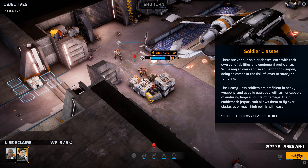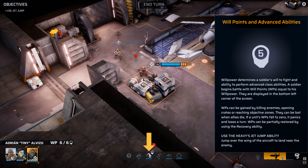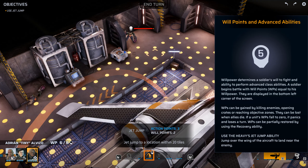The various soldier classes each have their own set of abilities and equipment proficiency. While any soldier can use any armor or weapon, doing so comes at the risk of lower accuracy or fumbling. Heavy class soldiers are proficient in heavy weapons and capable of large amounts of damage. Their emblematic jetpack suit allows them to fly over obstacles to reach high points with ease. Willpower determines the soldier's will to fight and ability to perform advanced class abilities. WPs can be gained by killing enemies, opening crates, or reaching objective zones; they can be lost when allies die. If will points fall to zero, a soldier panics and loses their turn.